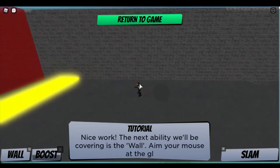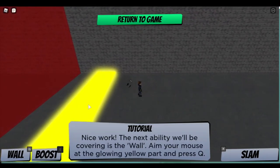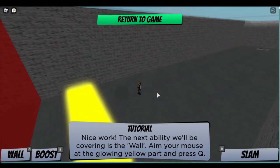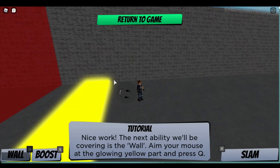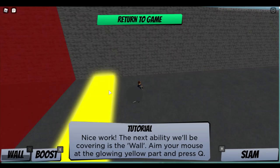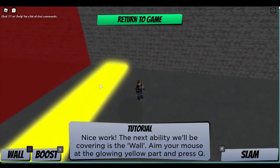The next one is a wall. Aim your mouse at the glowing yellow part and press Q. Alright, so we need to press Q now. That did not do what I expected. Hold up, I need to wait for it to reroll. It created a wall up there for some reason - my mouse was up here but it took it to be up there. Let's just actually press Q. I did it. Good.